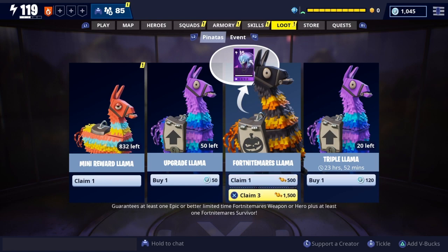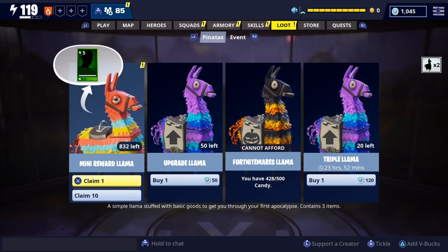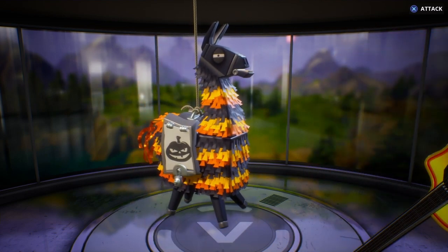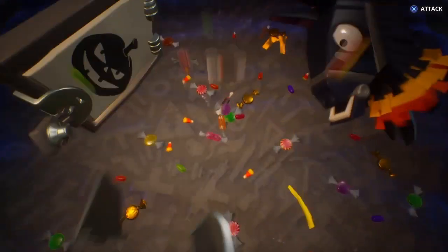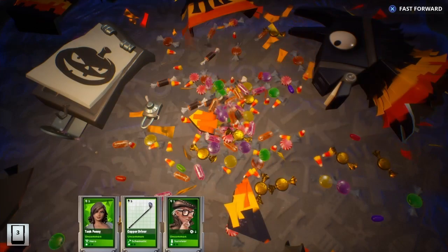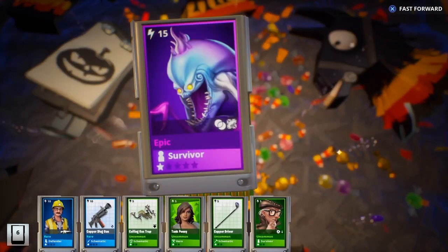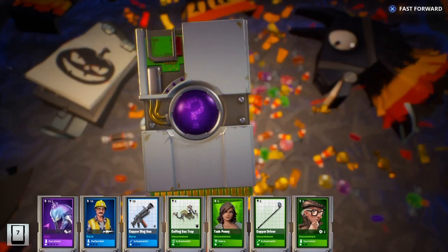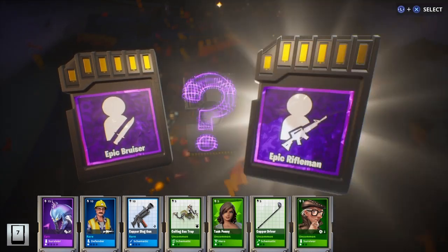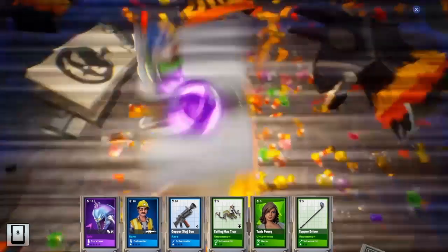Let's open up three of them and check them out. There's a list of weapons in the collection book if you're curious about what new weapons are going to be coming out of these llamas. You will also be getting some rare survivors out of these llamas, which is pretty cool.